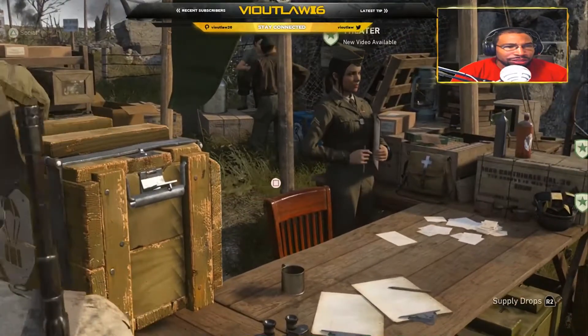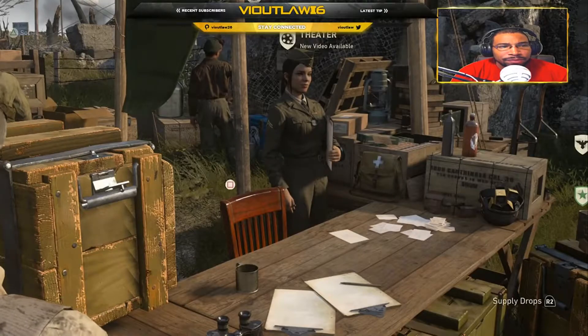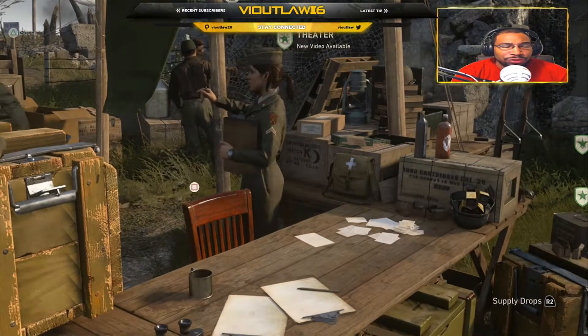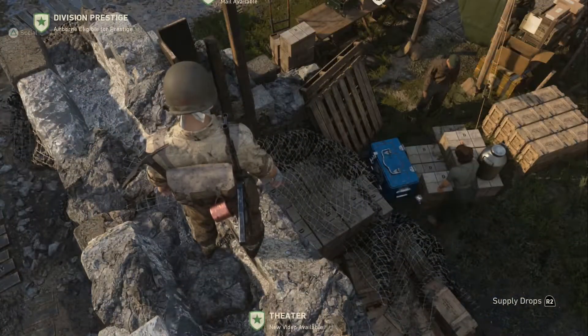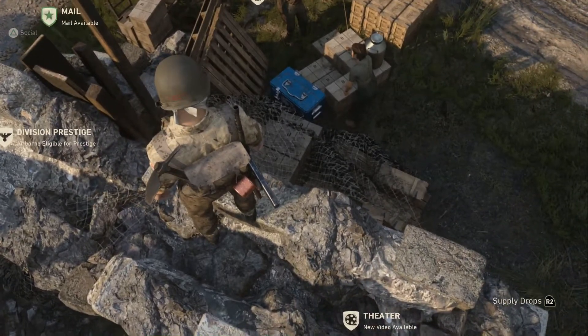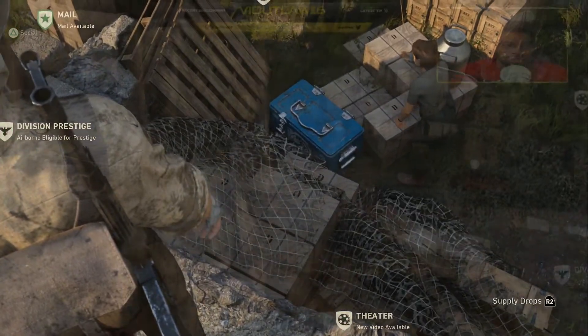Behind her there is another crate back there with a key on it. Looking at it from above, you will notice that this particular crate has a lock on it — it is locked and secured. The only way you can open up this box is with some type of a key.